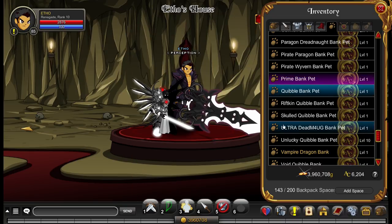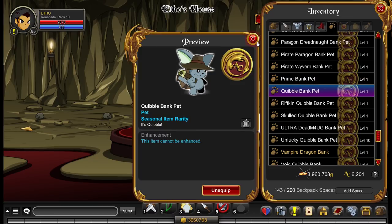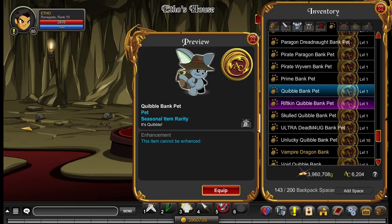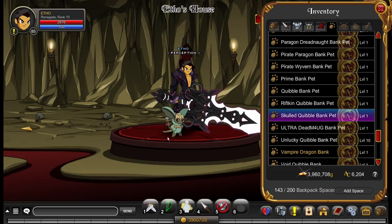This is the classic Quibble bank pet — this is pretty much in every single seasonal quibble shop that is released. It's just a cool little generic design and it's kind of where all the quibble bank pets started from. This one here looks very similar but it's the Riftkin Quibble bank pet — I believe it's from the same event as the Mimic bank pet. This is the Skulld Quibble bank pet. I don't know where this is from. It's a bit crappy looking; I don't really like the mask.